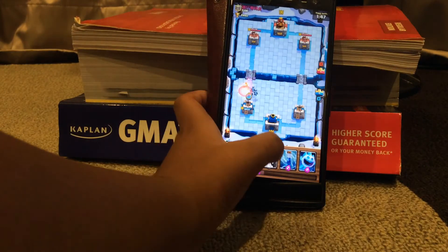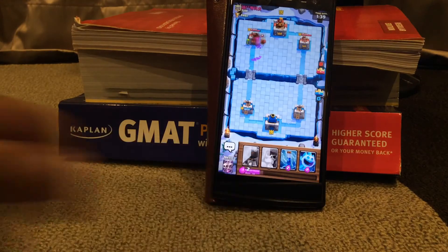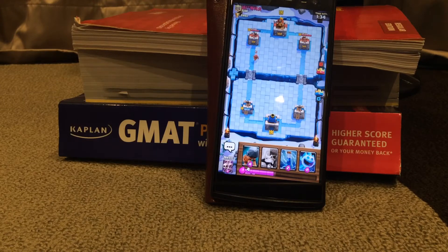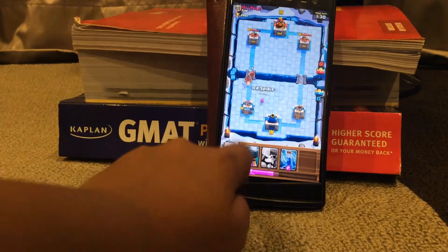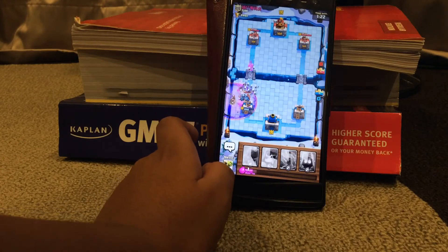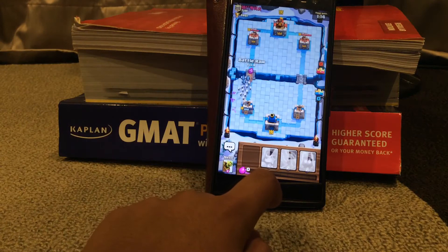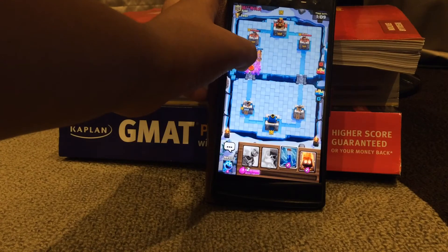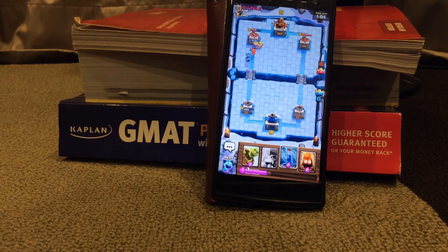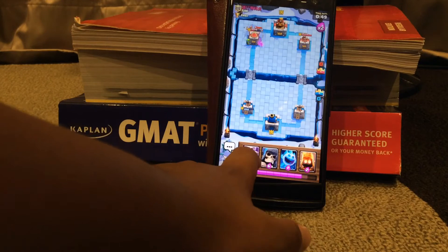Getting some good damage — almost equal now. Giant Skeleton going in, pushing through. Getting close to the tower but not quite yet. Battle Ram as a counter push — Valkyrie probably coming again. We can zap if needed — yes, Battle Ram is going to make it to the tower for good damage. Missed the zap though.